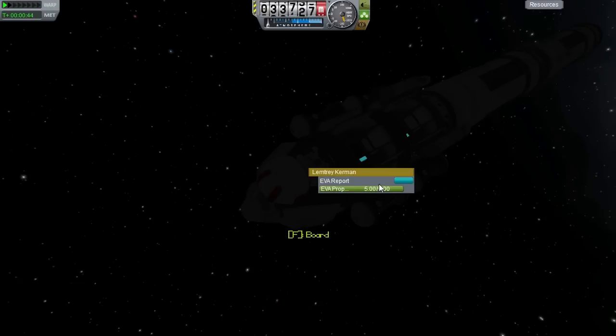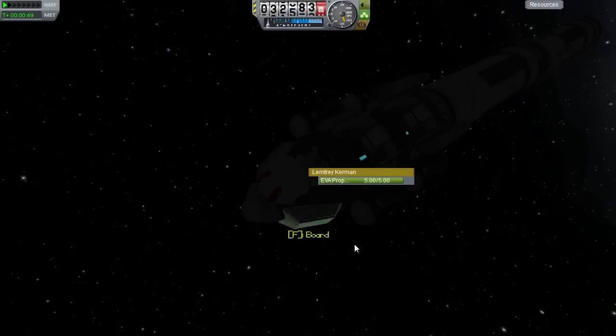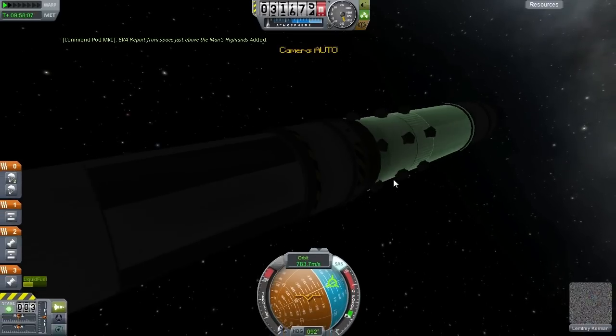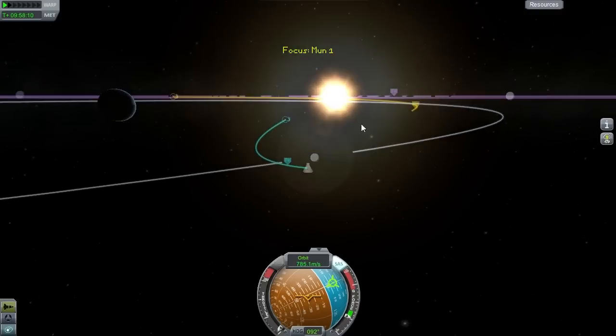EVA report — 24 science there. Now we can board. Let's check out our attitude. Essentially, the fact that we're being ejected just means we're going too fast. If we burn retrograde once we get out of the moon's influence — because if we burn retrograde now, we'll get into orbit, which is fine, but then we'd have to burn out again. So we'll wait until we get to the Kerbin periapsis, burn retrograde, and that'll drop us back into Kerbin orbit.